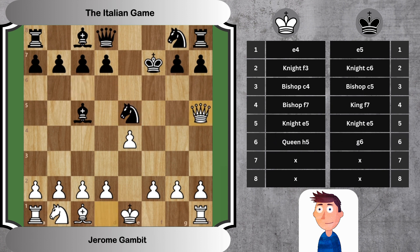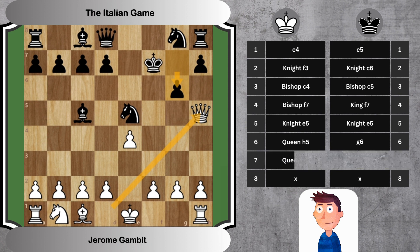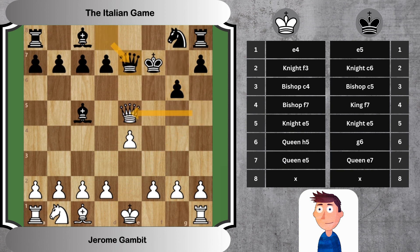6. Queen H5, G6 — White brings the queen into play with a check, and Black has to respond. The only move for Black to protect the king. 7. Queen E5, Queen E7 — White captures the knight, while Black develops the queen, threatening the queen exchange which is usually favorable for the player with material advantage.